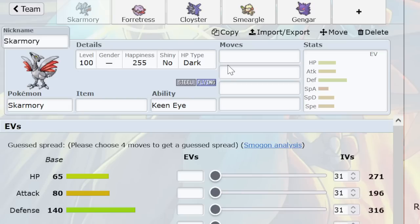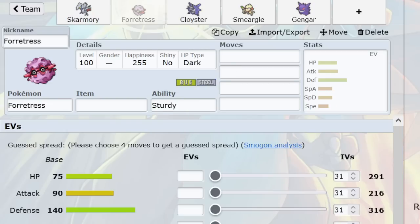You can have teammates to try and outlast Skarm, because Skarm is probably not going to outlast 16 Pokémon by itself. But Skarm also has teammates — like its best friend Gengar. Skarmory is the definitive piece. And then we move on to Forretress, who both Spikes and Spins.